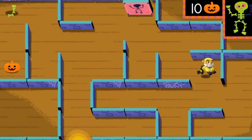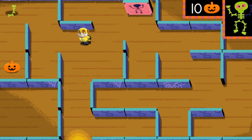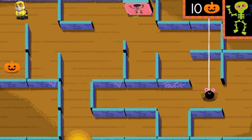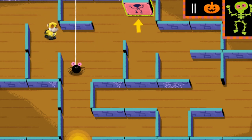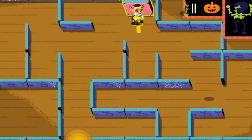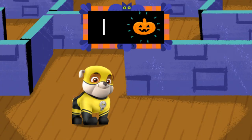Found one. That's the last piece. Let's find the door to get out. Yes, we got all the pieces. The skeleton key worked. We made it through the maze. Let's see how many jack-o'-lanterns we earned. Wow, look at all the jack-o'-lanterns we got. Awesome.